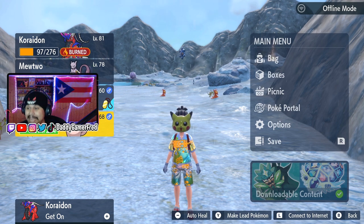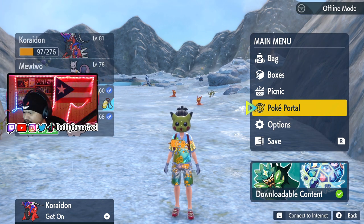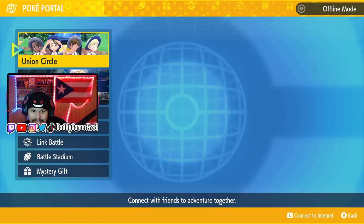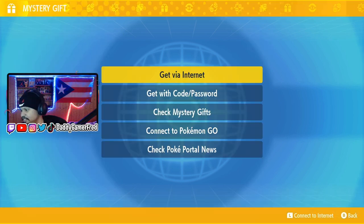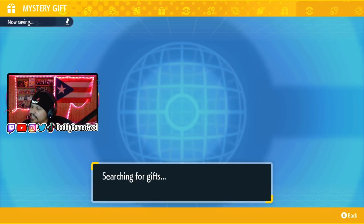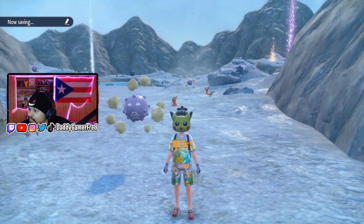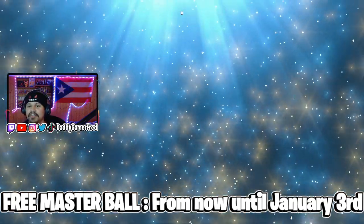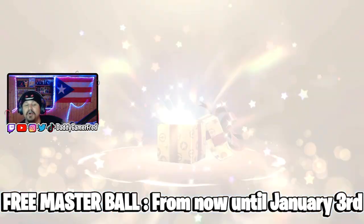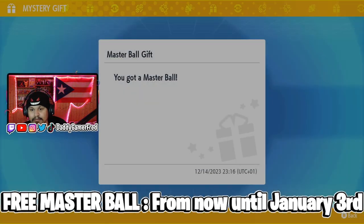The first one we're getting is a Master Ball. I don't even have to stress how cool this is — a free Master Ball — and you receive it via Mystery Gift. So go to Poké Portal and then Mystery Gift at the bottom. Select 'Get via Internet,' connect, search for gifts, and we see the Master Ball gift right there. You have until January 3rd to receive this, so if you're watching after January 3rd, unfortunately you cannot get the Master Ball. But I got mine — let's go!